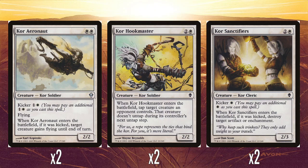Two Kor Sanctifiers: two and a white for a 2/3, with kicker for one white. When kicked, you get a Disenchant effect. So casting this at four mana and getting a 2/3 with a Disenchant effect is perfectly fine. There are a few artifacts and enchantments in Zendikar block, though it's mostly lands and creatures. The kicker cost means you don't feel bad casting it without the effect — this is a good example of why kicker is a good mechanic. It gives this kind of modality to cards.